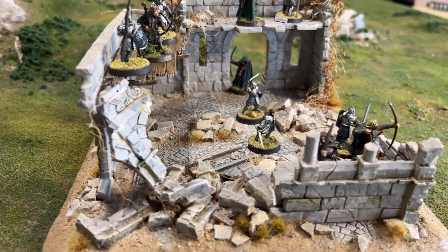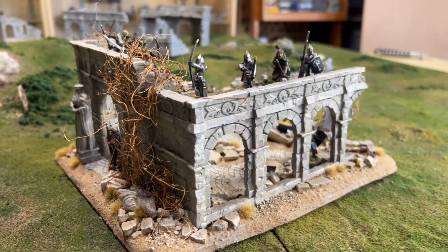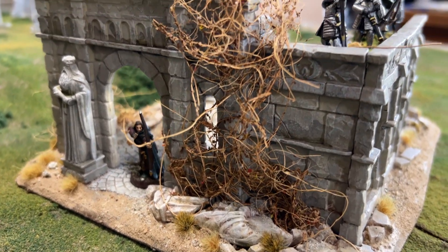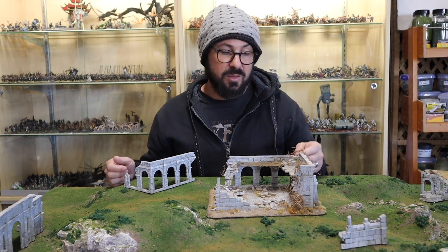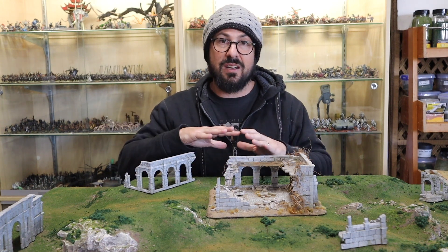And here it is, ready to provide cover for the beleaguered forces of Gondor. I was hit with some indecision about whether to include moss or not, and ultimately went with the dry look as it suits the warm tones and aesthetic I used. It has been pointed out that this may not fit thematically with Osgiliath being a river city where you'd expect moisture and moss. My get-around is that this could represent a ruin on the drier outskirts of the city, or even a ruin in Ithilien. All in all I'm really happy with how it turned out, particularly the plaster cast statues and arches, and I'm excited to continue building an entire Osgiliath themed game board. Thanks for watching and good hobbying!